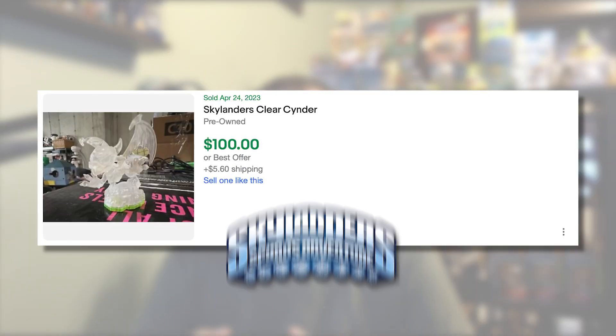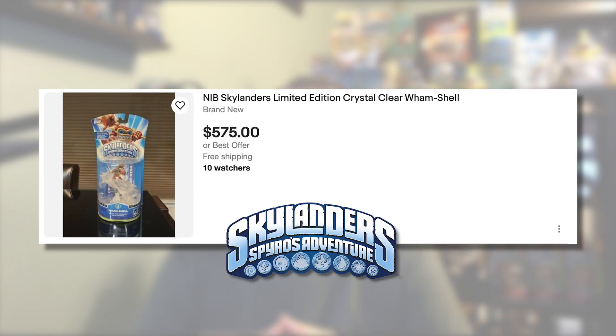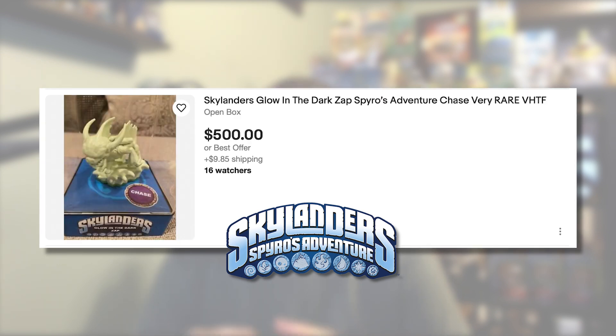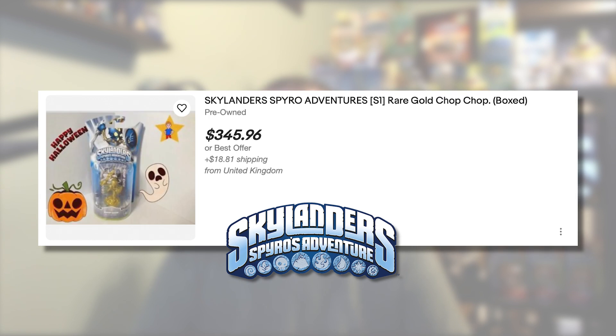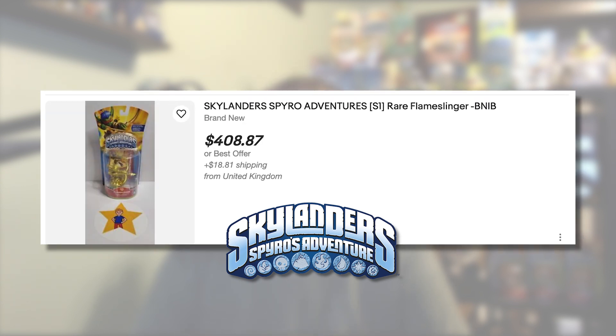I still need 9 figures from Spyro's Adventure. This doesn't really surprise me — these are some of the hardest to find, easiest to fake, and all around some of the most expensive figures out there. I still need Clear Cinder, Clear Stealth Elf, Clear Wham Shell, Metallic Purple Cinder, Glow in the Dark Zap, Silver Erupter, Gold Chop Chop, Gold Drill Sergeant, and Gold Flameslinger.